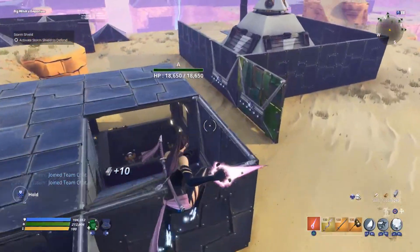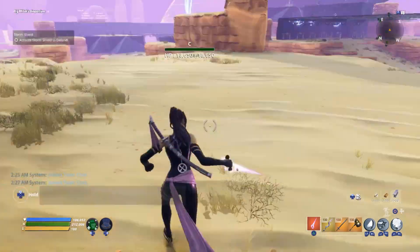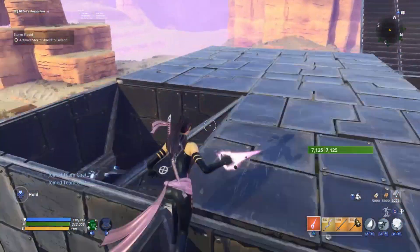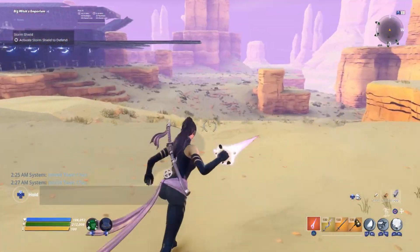We're going to be doing Storm Shield South today for Canny Valley endurance. This is going to be a little bit more block off heavy than Storm Shield West, but it has some ugly terrain so we're going to go over exactly how to do it and why we're going to do it this way.